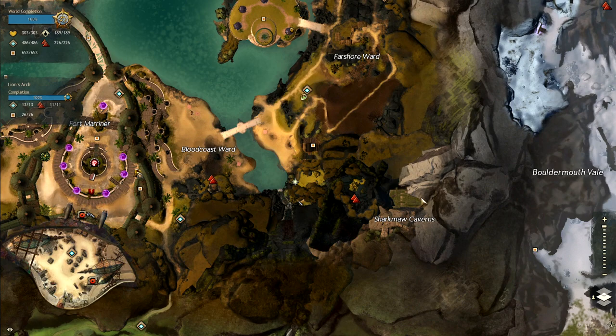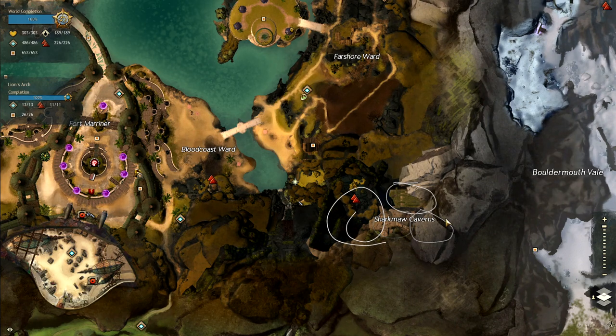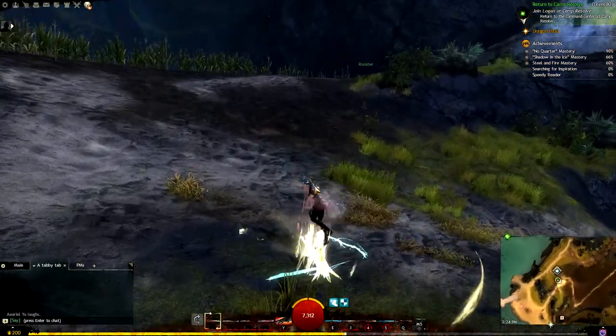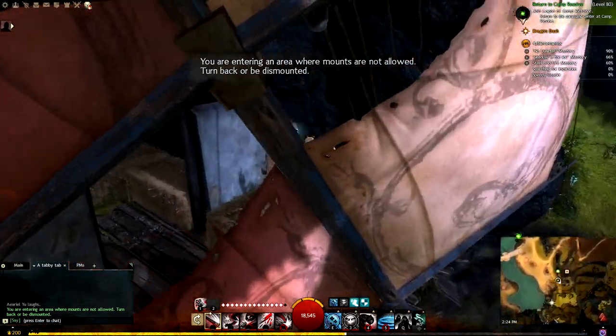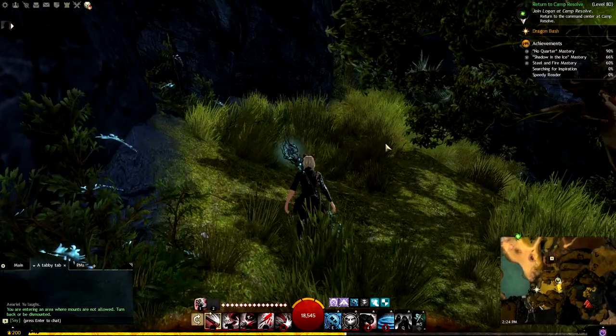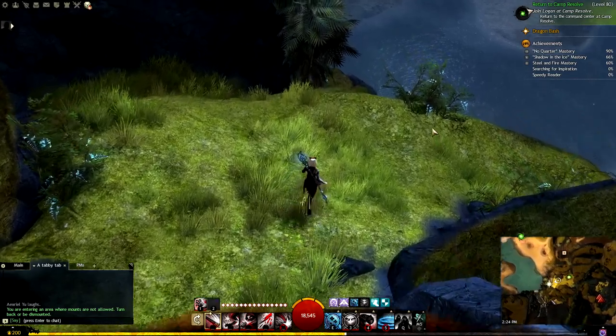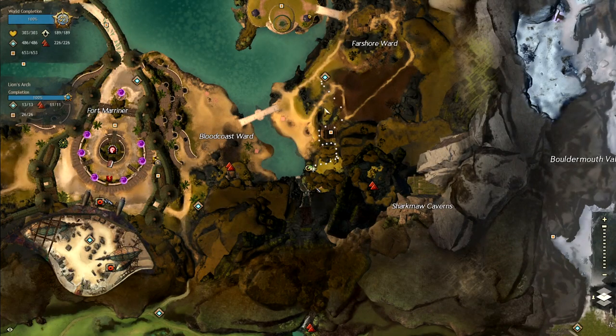We are now doing Shark's Maw Caverns. All the ones I'm covering are in here. We're at the Far Shore waypoint. I'll continue to link my working map below, but it won't be very helpful since you only get a screenshot of the area you're in. Let's get started with number 27 — we go the same way as all the other ones, until just before the puzzle, then this way. Right here — that is number 27.